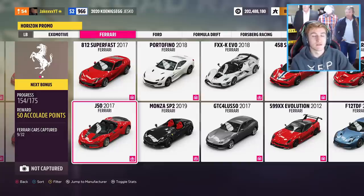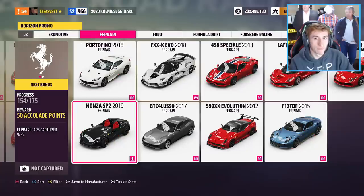We have the 2017 Ferrari J50. This is a very rare Ferrari that not many people know existed - even I didn't know it existed. But we are going to be getting the opportunity to drive this in Forza Horizon 5 at some point. We've also got the 2019 Ferrari Monza SP2 - another really cool Ferrari. All of these cars are just so sick.